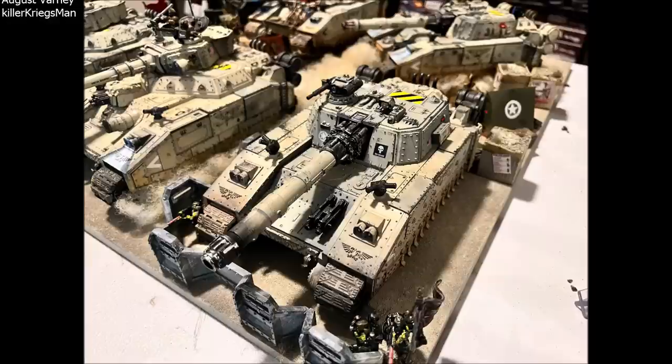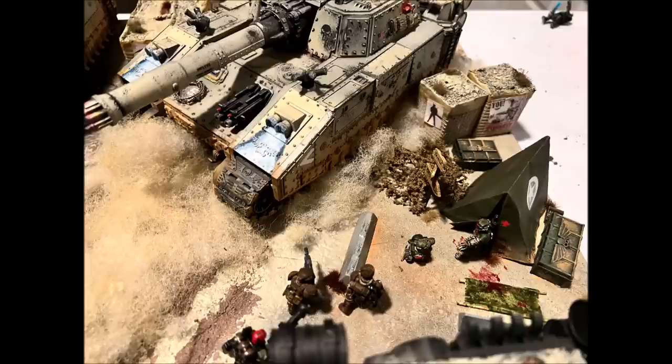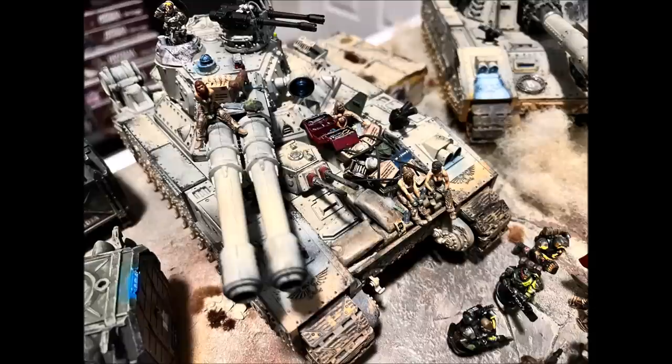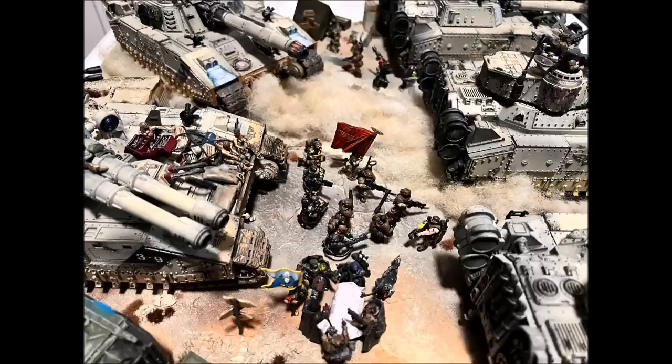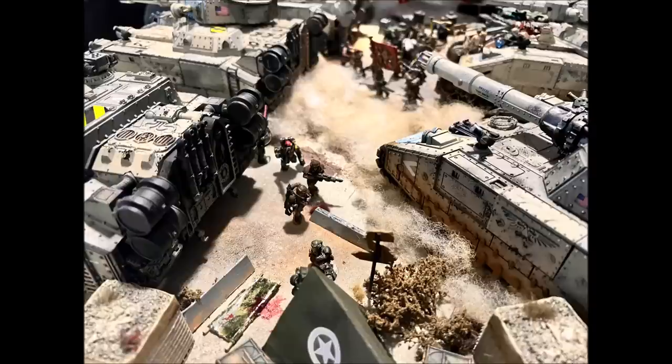Moving on to one of the cheapest super heavies: the Bane Hammer. It has the same wounds, ballistic skill, and degradation as the Bane Blade, but differs in its special rules and weapons. Its main cannon is the Tremor Cannon instead of the Bane Blade Cannon, and notably it lacks the autocannon and Demi-Culverin. So it's 40 points cheaper, but you're missing an autocannon and the Demi-Culverin — just something to be aware of.